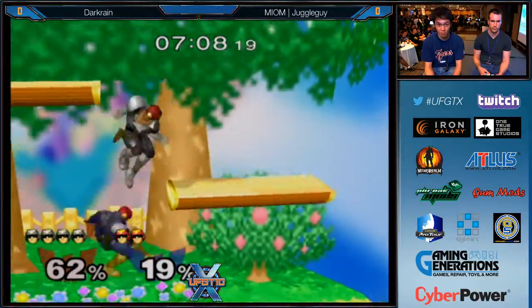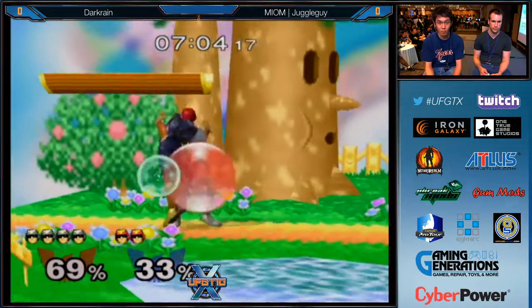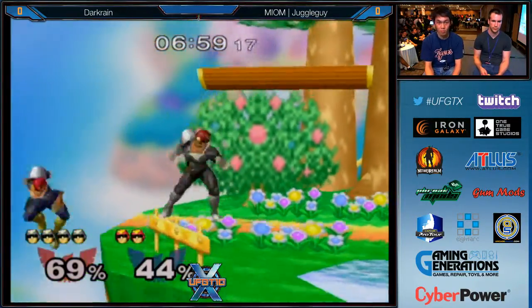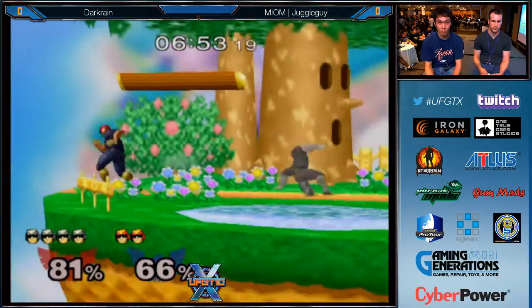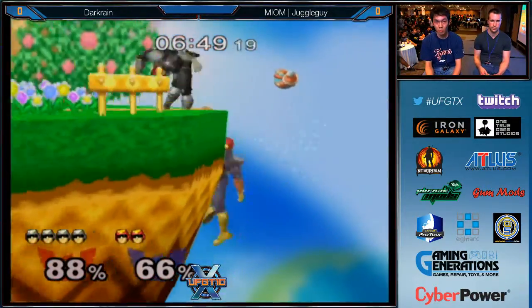Juggle Guy has to stop him. Look at Dark Rain — so much momentum right now, he's still warmed up. Taking turns daring each other's shields. Dare is not safe on shield, especially if you space it at the front of their character — that's shield-grabbable easily. Another little fadeback on that invincible wavelength — new tech from Dark Rain, I don't think I've ever seen him do that before.